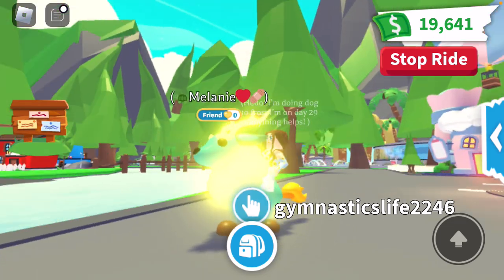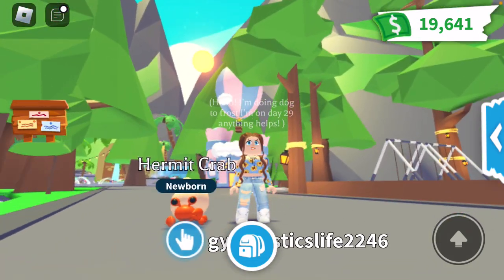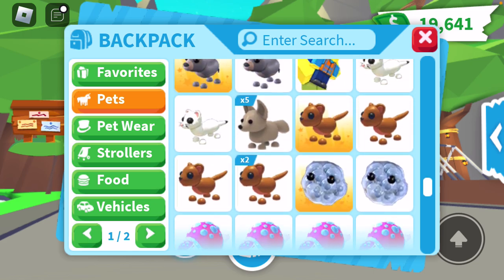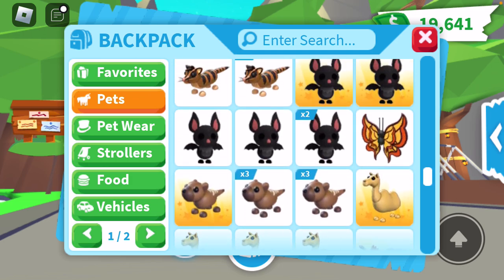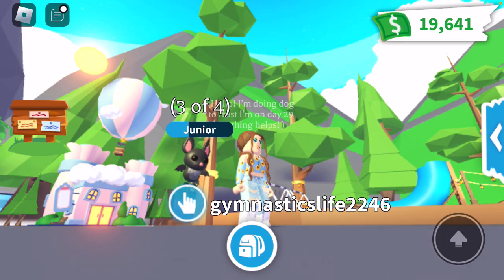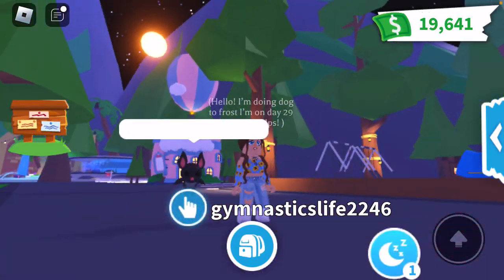Our very first mega pet is a mega Capybara named Melanie — it's so cute! We have so many pirate hermit crabs — we could make a mega neon one. I have one fully grown, a post-teen, a preteen, and the rest are newborns. I'm willing to trade these if any of you need them for neons. The cutest Halloween pet ever added has got to be a bat — bats in Adopt Me are always so absolutely adorable. You can see the moon heading up to the sky.